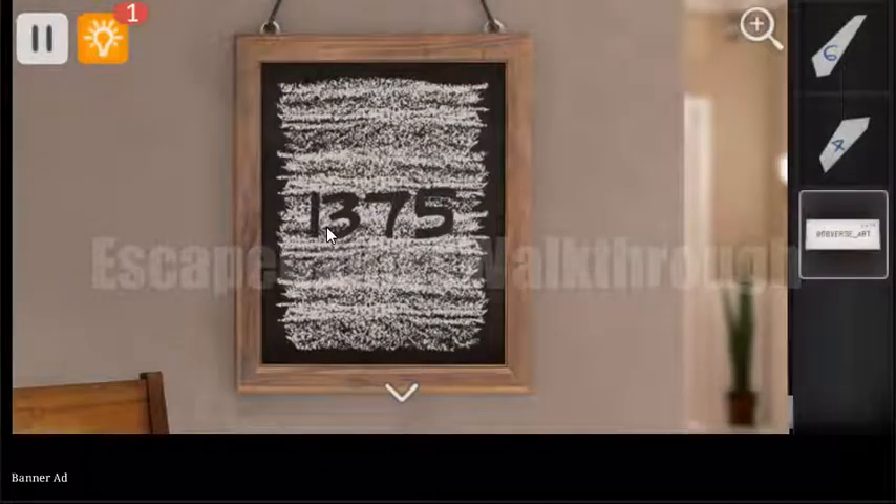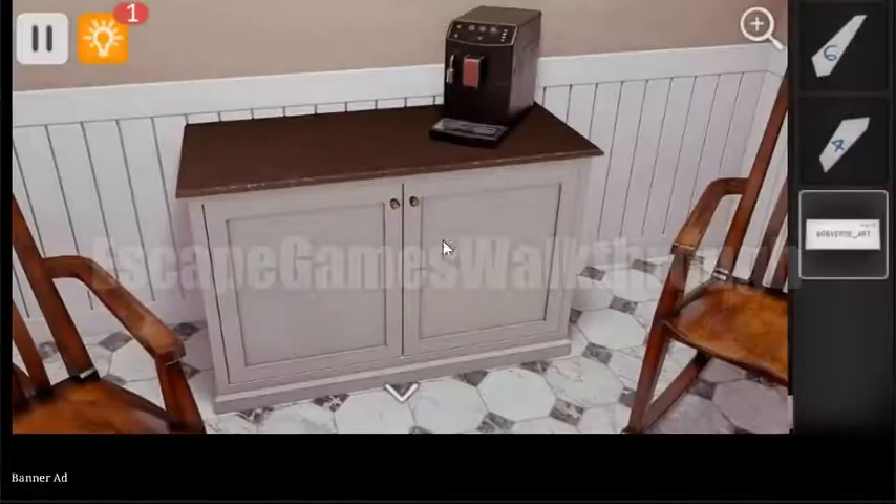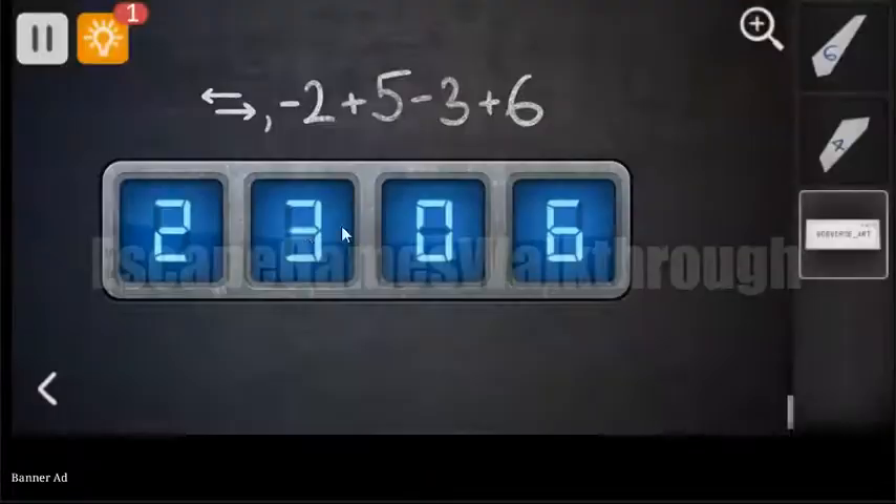So we have this code to be transformed into 7, 1, 5, 3. And now let's go here — 7, 1, 5, 3 — and let's enter it here.